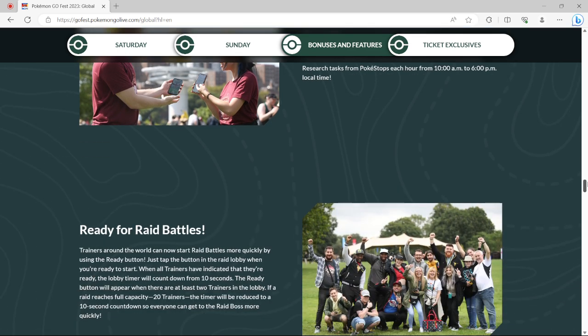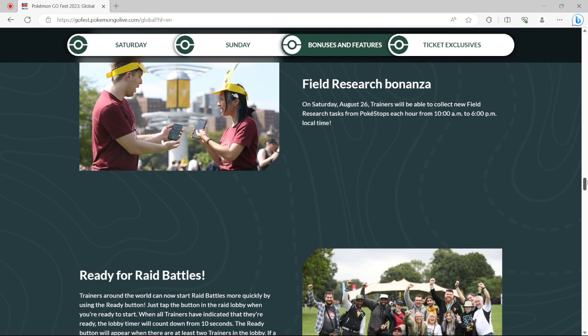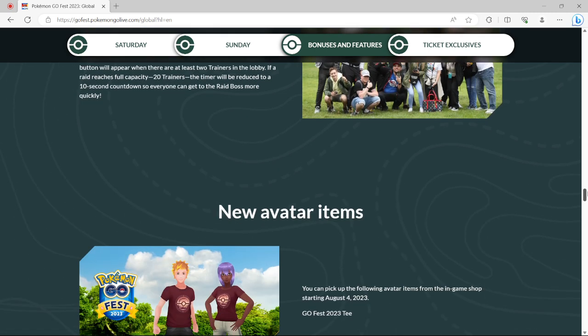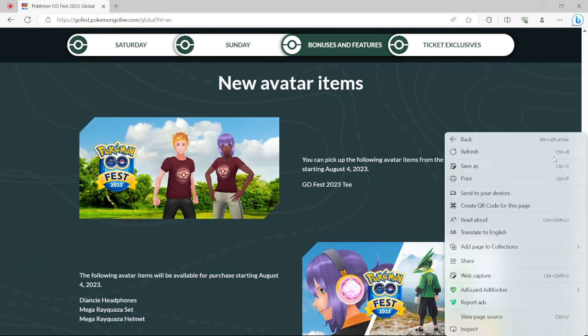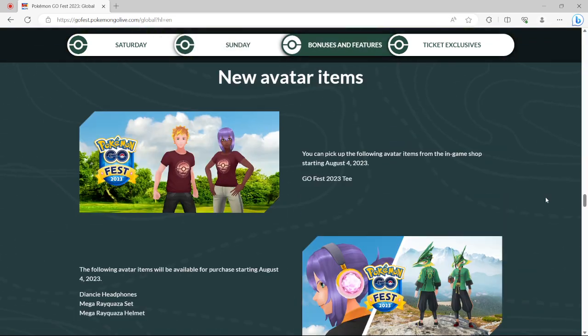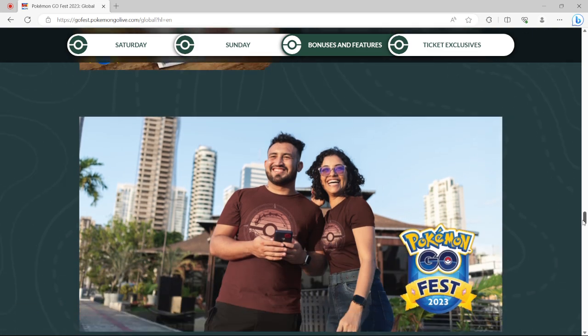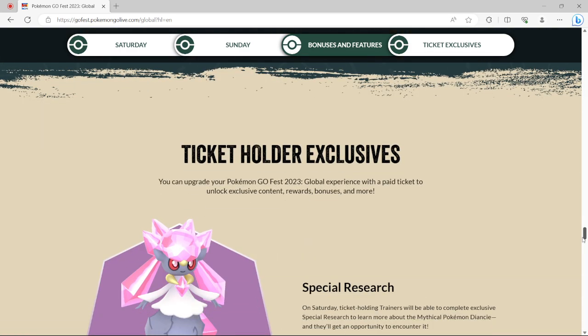Field research from 10 to 6 — we'll get new field research on those days. And then also raid battles. We get some new Avatar items and a GoFest tee. You can pick up the following Avatar items — we've already been able to have this. Along with that, there's nothing really new — fence stickers and such.